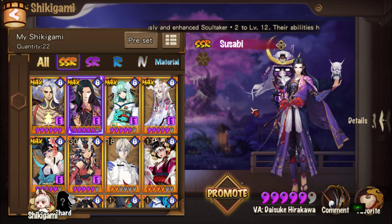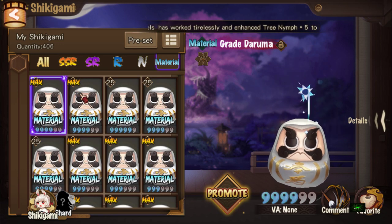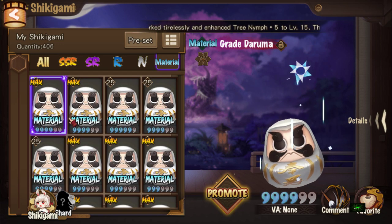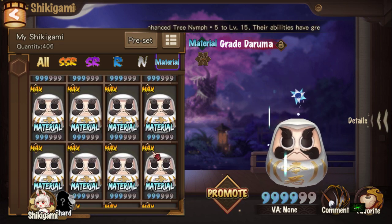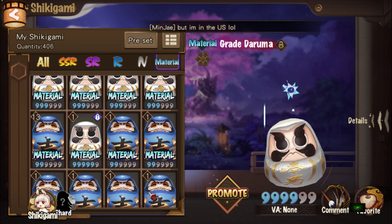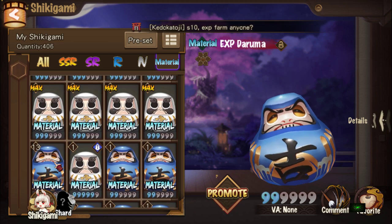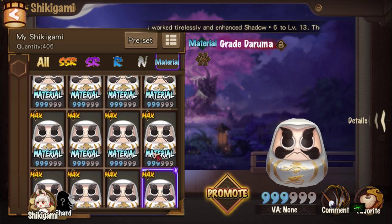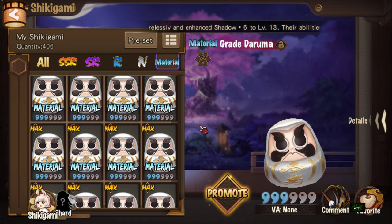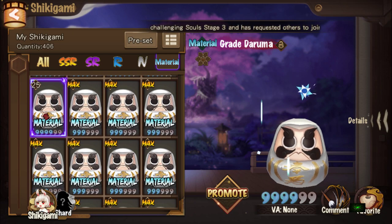My friend does mega spends and does this all the time — that's how he always does it. When you feed a level 13 EXP Daruma to a level one G2 or G3 great Daruma, you bring it up straight away to level 25. Then from 25, bring it up to G4 — it'll be at G4 level 25.